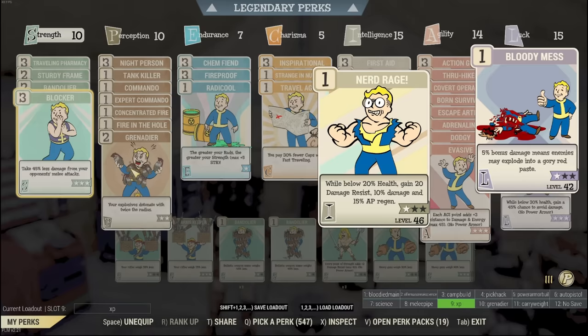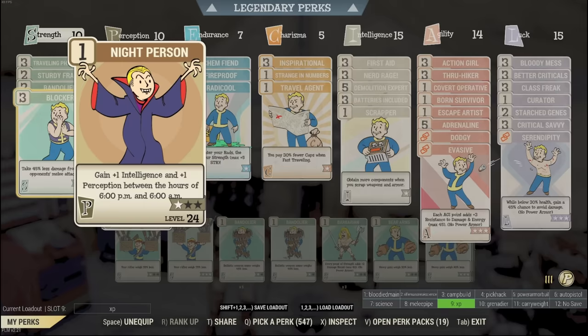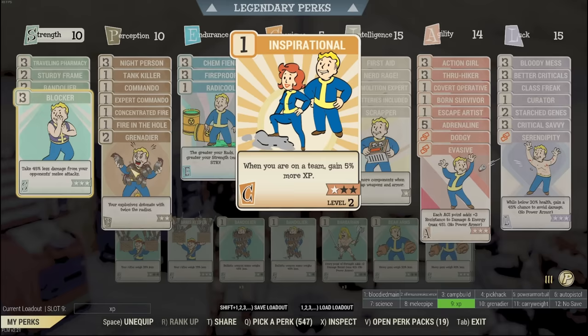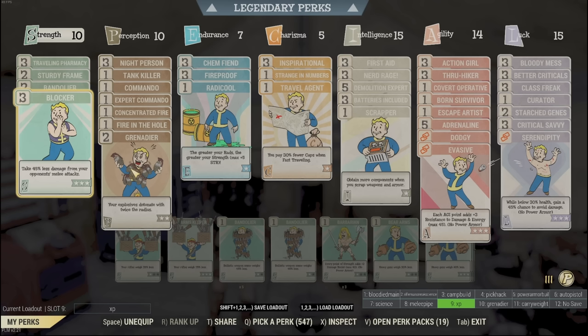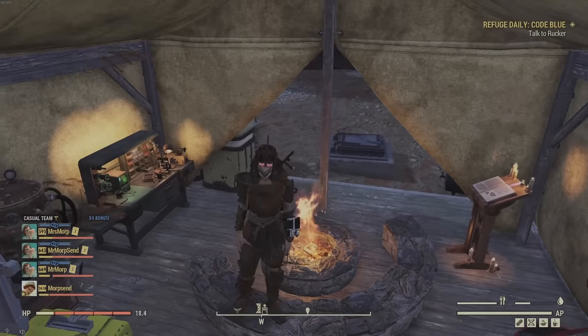Additionally, Nerd Rage and Bloody Mess give an across-the-board damage boost. Bloody Mess is pure added damage, and Nerd Rage activates when we are below health. For experience, Night Person in Perception gives three more Intelligence during nighttime, which equals more experience. Being in a team, the Inspirational card in Charisma gives a bonus of 15% experience. Strange in Numbers in Charisma and Class Freak in Luck help negate the negative parts of mutations, and Strange in Numbers makes the positive parts do 25% more — all of this increases Intelligence to give us more experience.